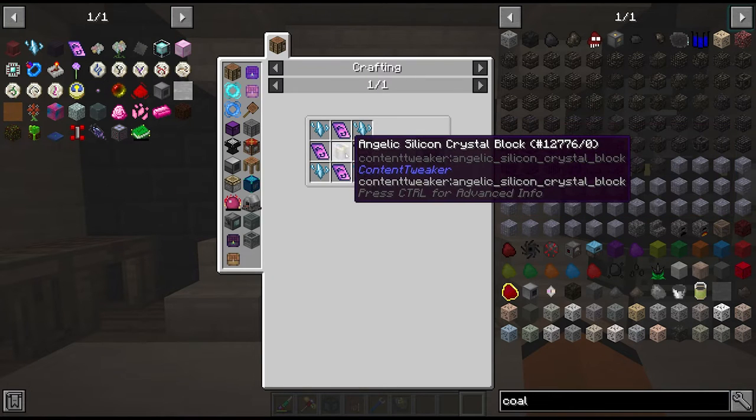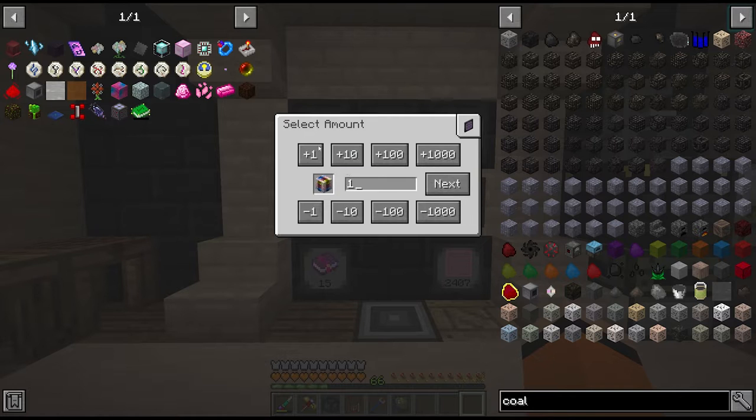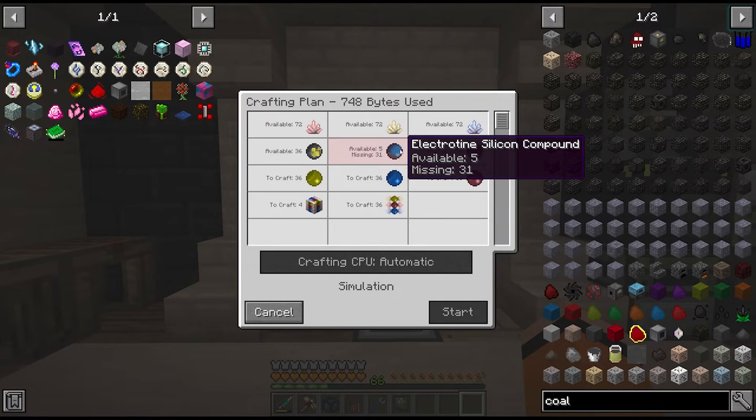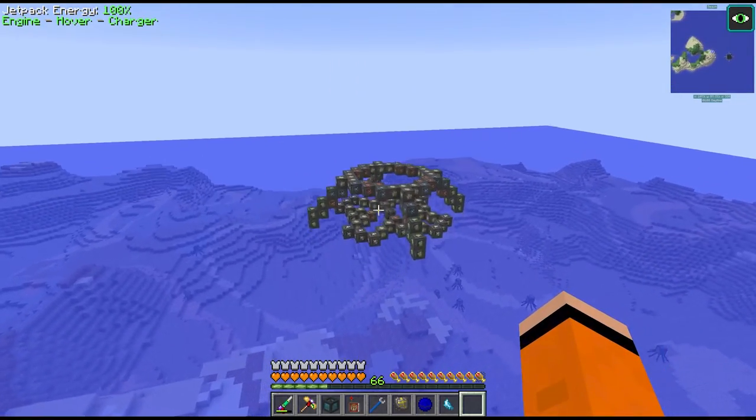One other thing we need for these crystal clusters is this crystal block, and we do have those automated. But if we want to request four we're out of electrotine, and currently the only way for us to get electrotine is to do the Mark of the Fallen Tower ritual.